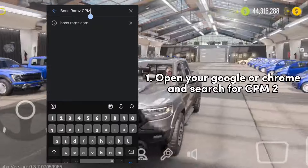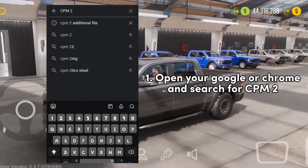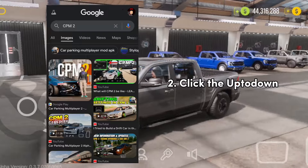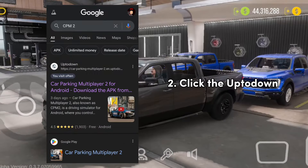First step is open your Google or Chrome and search for CPM2. After you search for CPM2, just click the UptoDown CPM2 result.